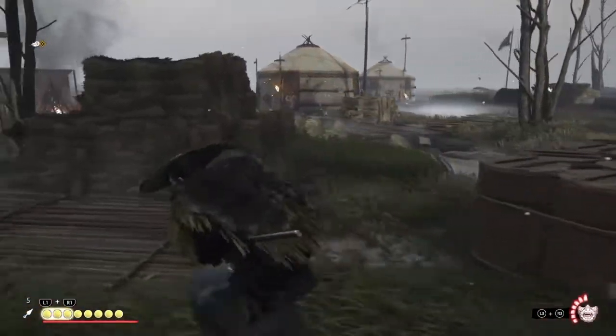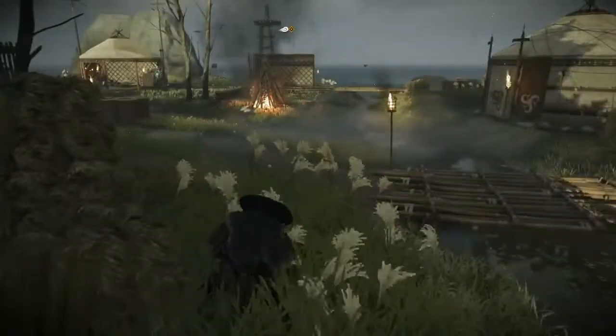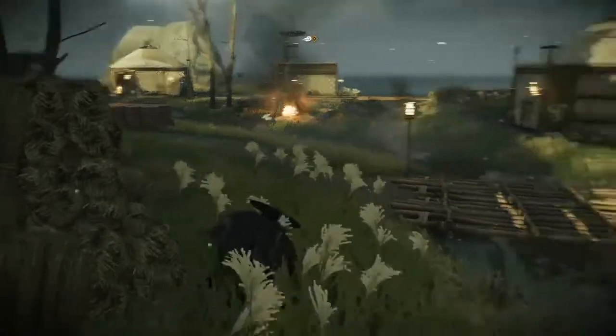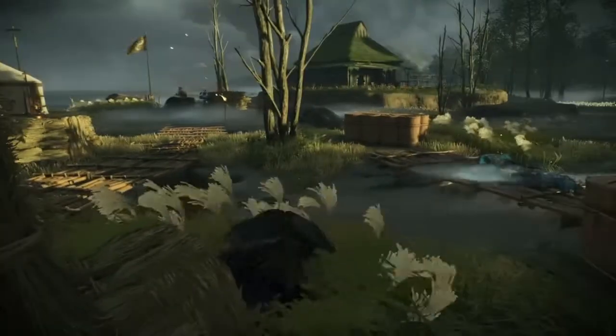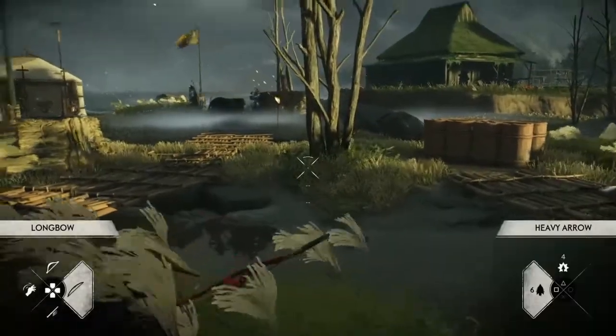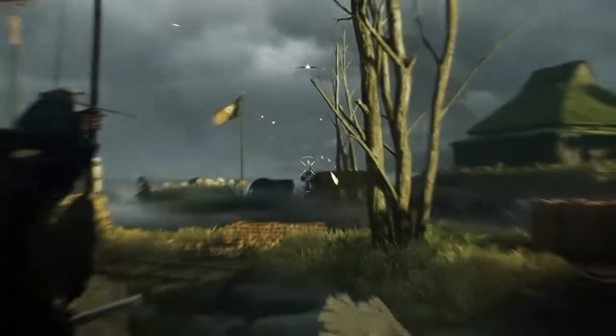There are a bunch of Charm of Resistances in the game. The Charm of Resistance Two you can get from the Last Warrior Monk side quest or the Blood Sutra side quest, and the Charm of Resistance Three you can get from the Guardian of Tsushima side quest.